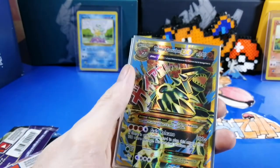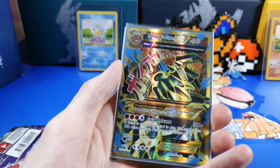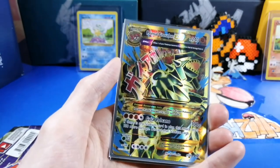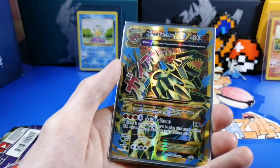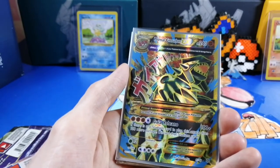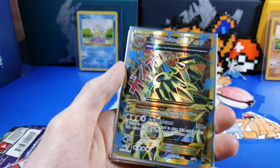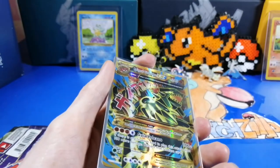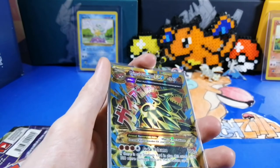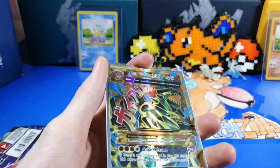Wow, that is really cool — I have never actually seen that card before. I have, but man is that awesome. I wanted it. Die Volcano — 100 damage, 100 more if there is any Stadium card in play, this attack does 100 more damage. Okay, I think we should wrap up the episode.